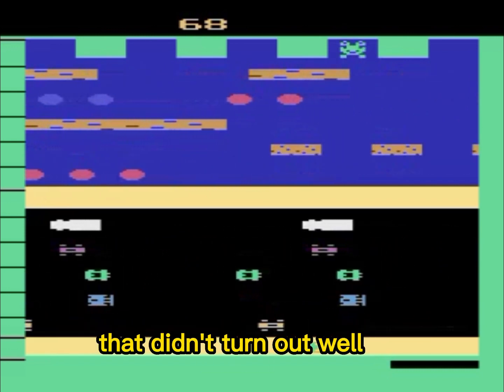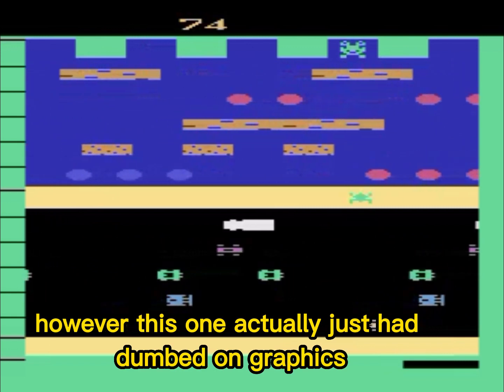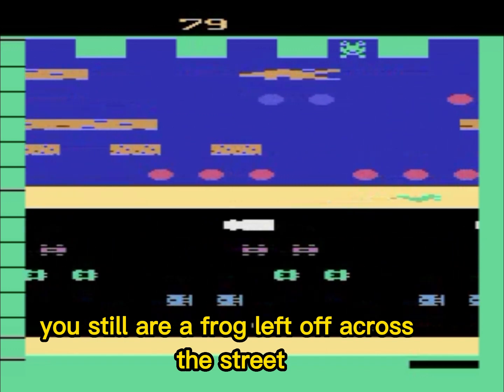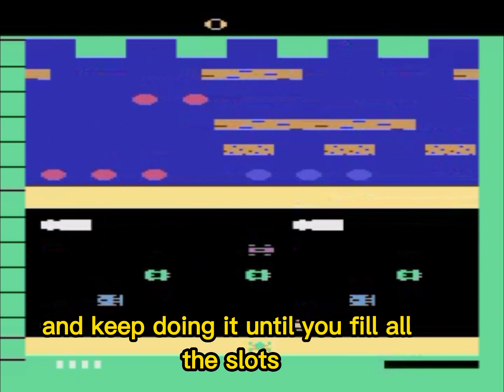Here is another one of those arcade ports that didn't turn out well but is still fun. However, this one actually just had dumbed-down graphics but the gameplay is basically the same. You still are a frog — you step across the street and hop from floating lily pads and logs as you get to the top of the screen, and keep doing it until you fill all the slots.